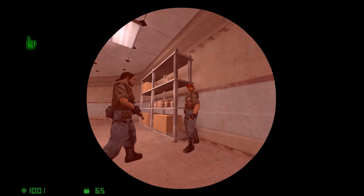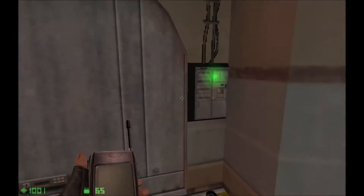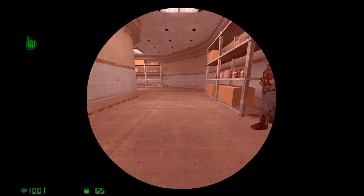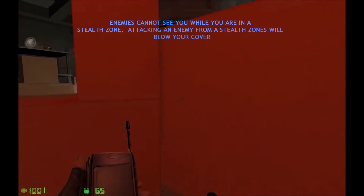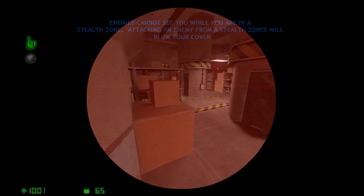There's nothing, just a bunch of soldiers. Use your fiber optic camera to sneak past the guard in the next area. If you're spotted, don't worry, you'll be able to try again. Take notice of the stealth icon while you're in dark areas in this room. Anytime you're in a stealth zone, enemies cannot see you and will not attack or alert others.